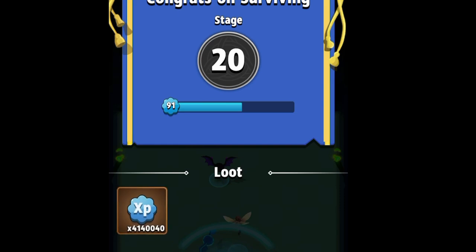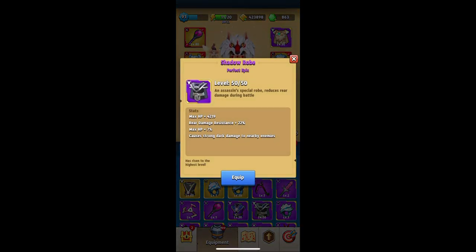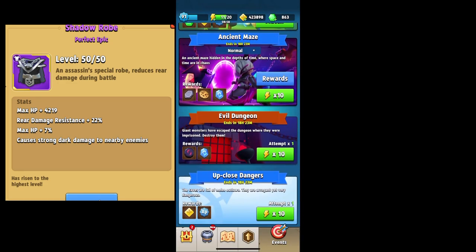On this run we got about 4.14 million experience. Now let's get into the shadow robe itself. The very first stat is max HP plus 4,219 — exactly the same as the bright robe — but the third stat gives a plus 7% to max HP, which gives me about an extra 1,500 at this point in my game.